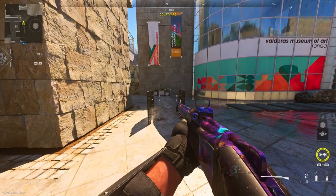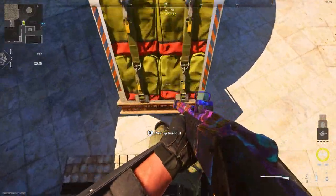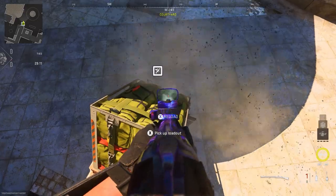Once you wait for your loadout drop to land on the barricades, you then want to see if the care package is in a good position. As you see here, I did fall down, so that means I have to readjust it by shooting the front of the care package.